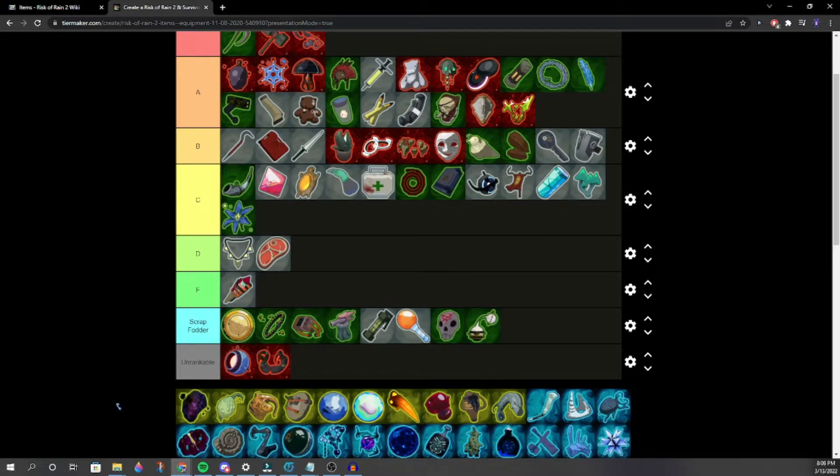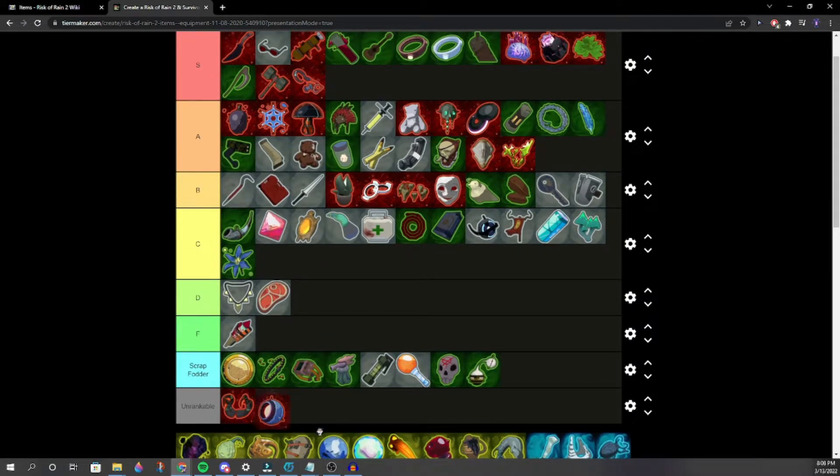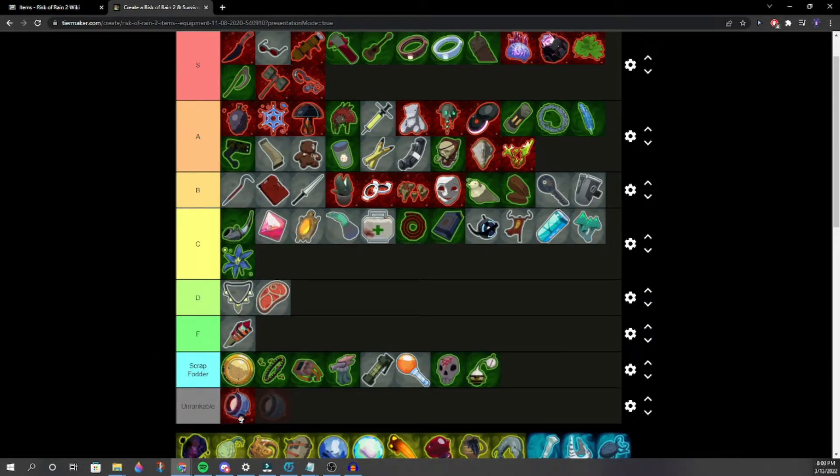One item — S tier, so good. But since it's only on one character, we don't want to rank it with items available to every character. If we were to actually rank it, it'd be up in very high tier. It's very good.